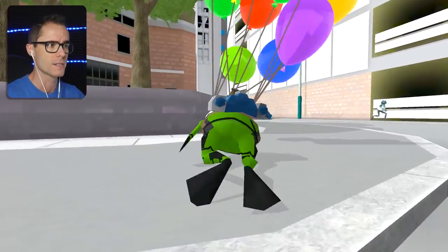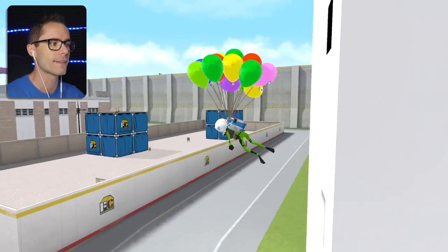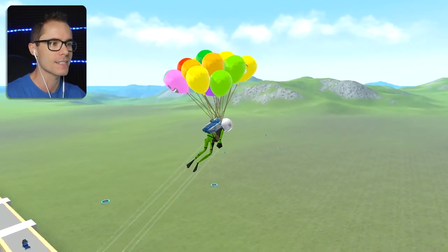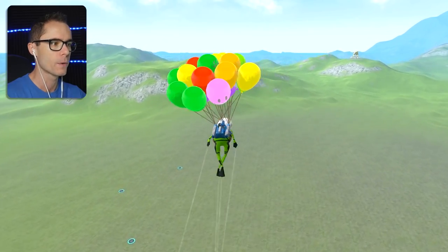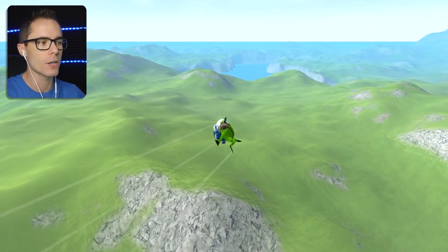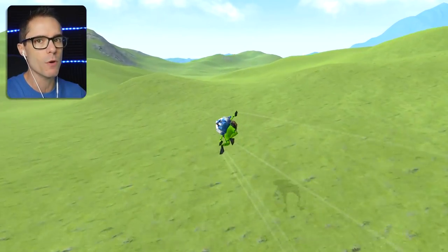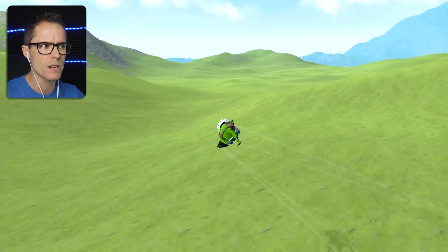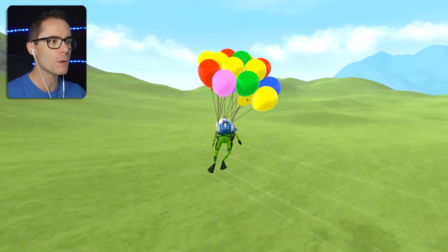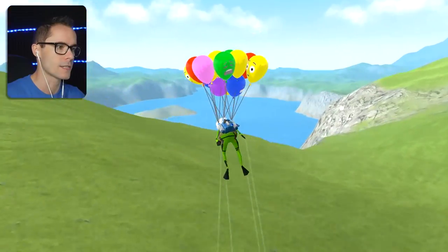I've gotten some tips from you guys, so thank you very much for that and for where we can actually unlock these things. First one is Kermit — let's go get Kermit. He should be out this way by the stone crown, you know, the one out here on the island. We also need to unlock the Megalodon blimp. I actually don't know where it is. I think it might be somewhere out in the ocean, or maybe we have to get a shark and do something, or maybe we need to flush a blimp. I'm not sure. Let's go get Kermit.